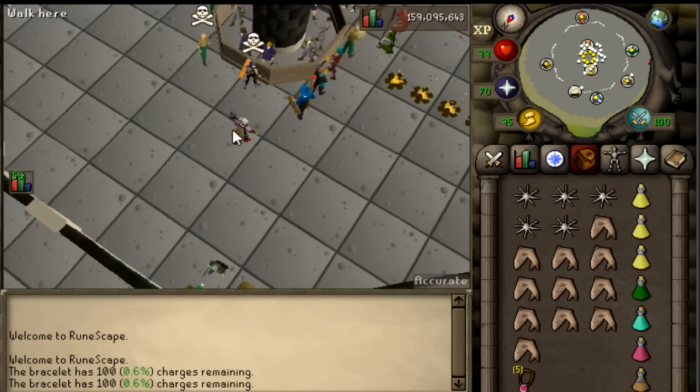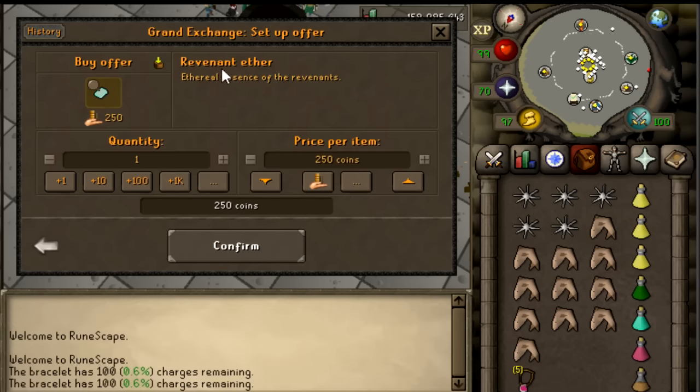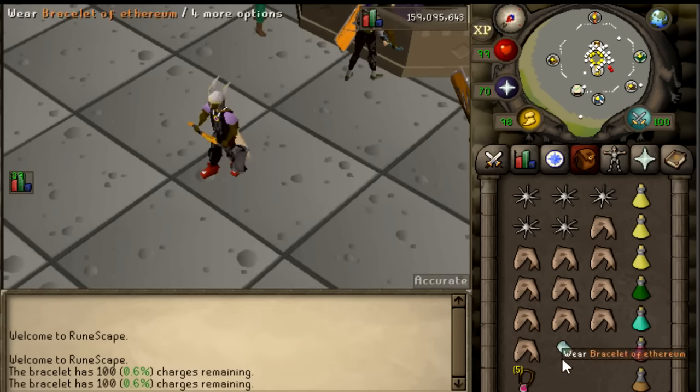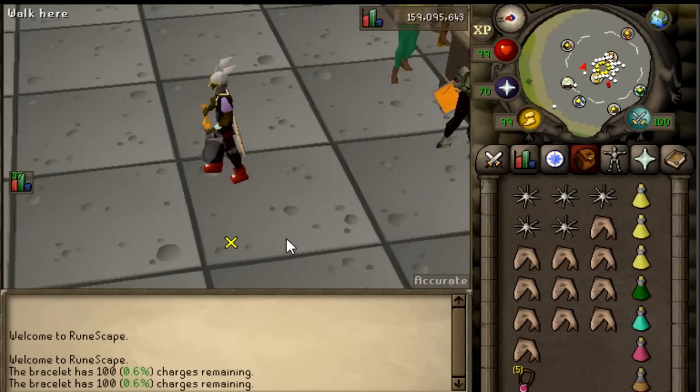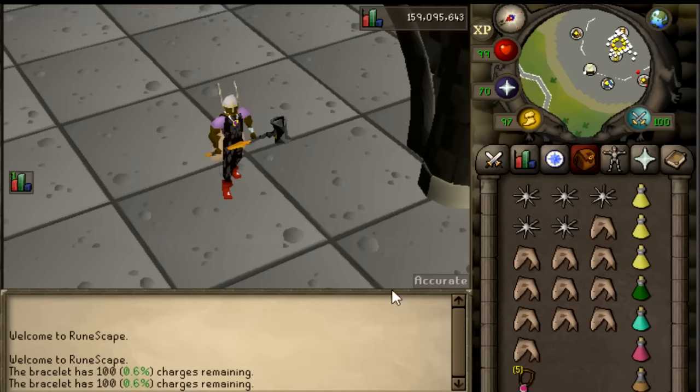Step two, you need the Bracelet of Ethereum. The Bracelet of Ethereum is an item that completely blocks the hits of all revenants. After you've gotten this bracelet, which is about 50k, you're also going to need to buy yourself some Revenant Ether - I would get about 100 to start. Use them to charge your Bracelet of Ethereum and now you can block revenant hits. Note that this bracelet is always lost on death.